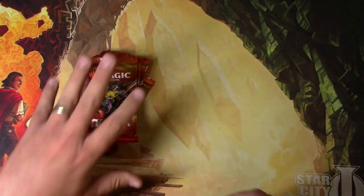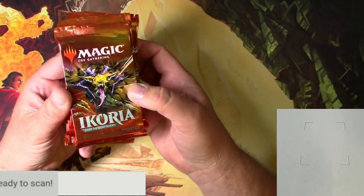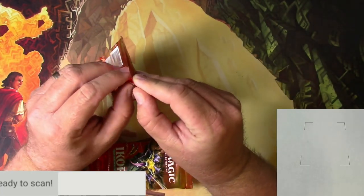We're also going to, when we open these up, do the scanner and scan up the rares, mythics, Godzillas, crazy kaijus, and Death Coronas that we find in here. So let's go — good luck Justin on your packs.